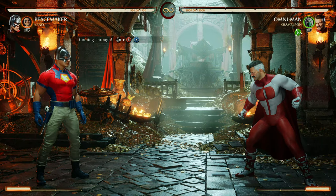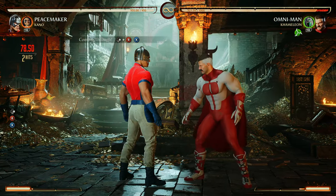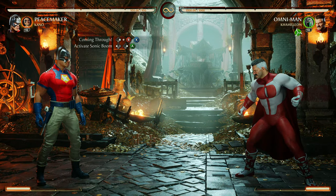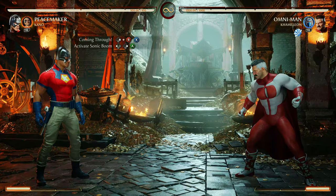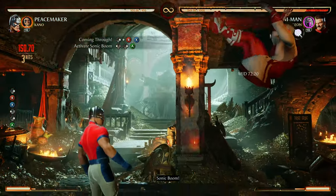We're starting off with Coming Through — the forward one. Just like that. Let's keep it moving. After Coming Through, we're going into Activate Sonic Boom. The back four three. That's going to look just like that. Now from Coming Through into Activate Sonic Boom — just like that.